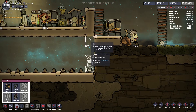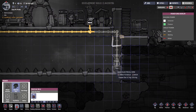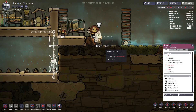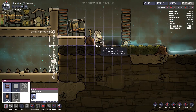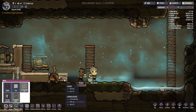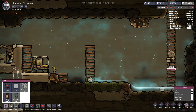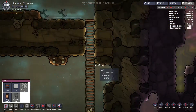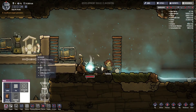Down here we're going to put down an oxygen machine, right over here in the corner. We're gonna run power from here down to there and then into the floor. He's stuck on something — we gotta put a ladder there and he'll get off of it. It's like he was told to go into ladder phase and then the ladder wasn't there so he couldn't get off of it.